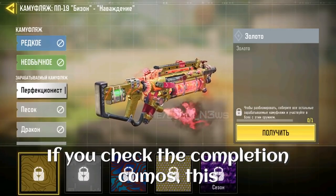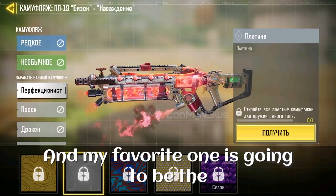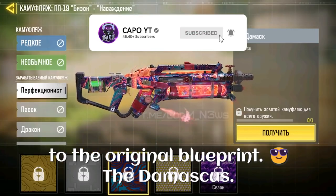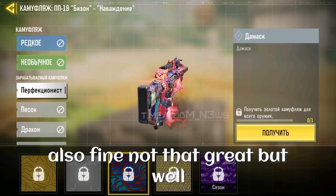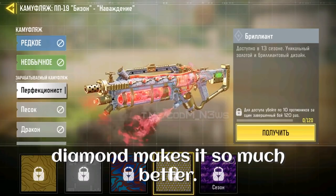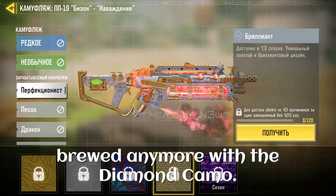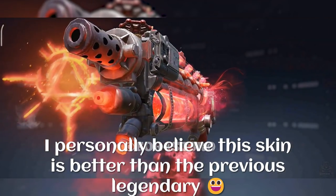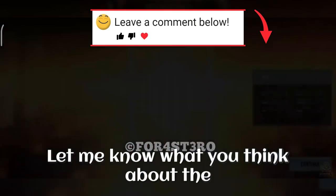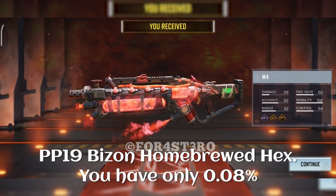If you check the completion camos, the golden camo looks solid, but my favorite is going to be the platinum one because it looks so fresh compared to the original blueprint. The Damascus is fine, not that great, but the diamond camo makes it so much better — it doesn't look like it is homebrewed anymore. I personally believe this skin is better than the previous legendary we have in the game. Let me know what you think about the PP19 Bison Homebrewed Hex.